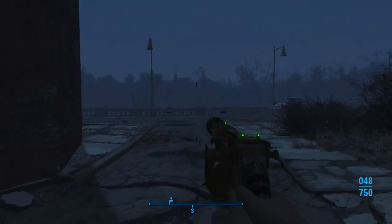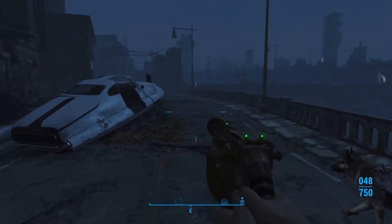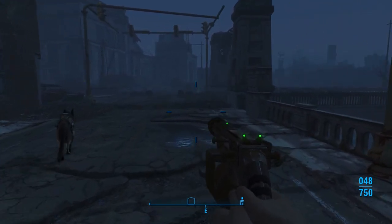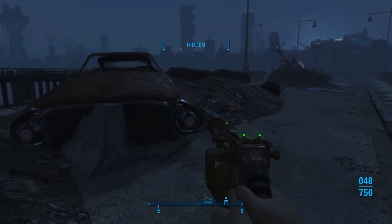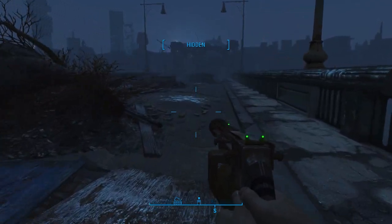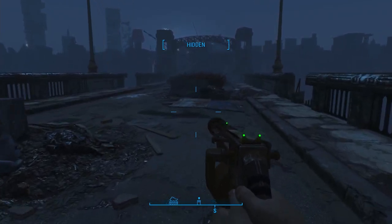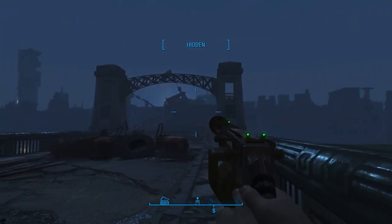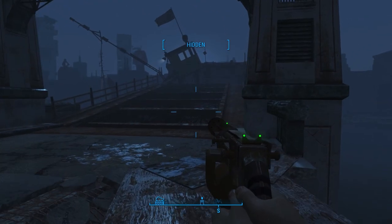First things first, we're going to take a right and then a quick left. We're going to pick up a few magazines before we make our way all the way to Diamond City. This is the first stop that we're going to make. This is the wreck of the USS Riptide.